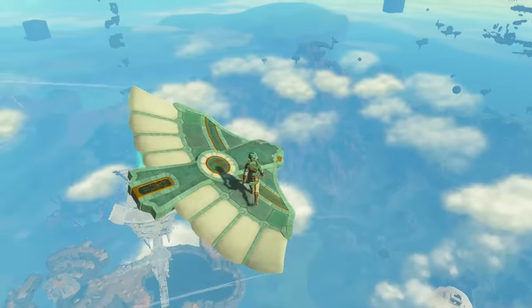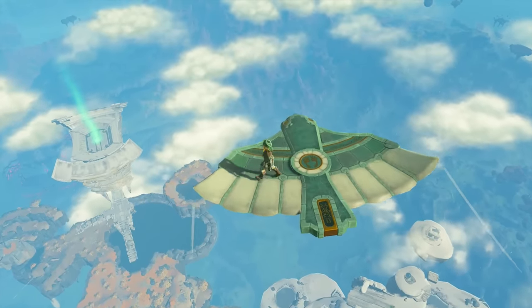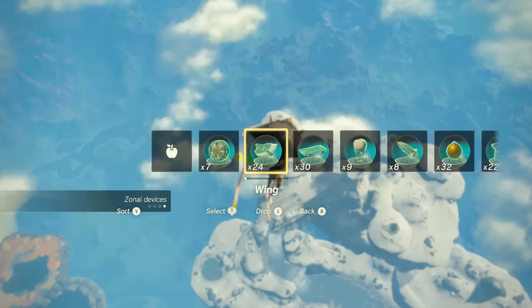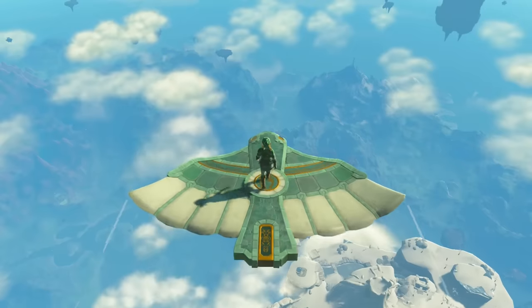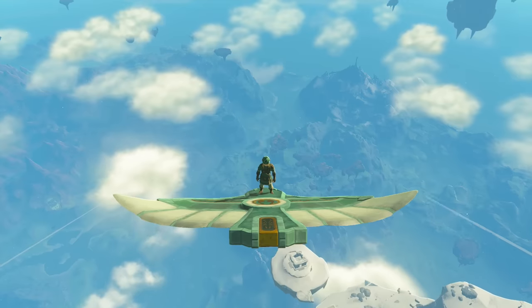An honorable mention goes to the chaining method, where you spawn one wing, ride it for a while, and then spawn a second one, ride that for a while, and do that ad infinitum for however long you want. It's not particularly helpful for finding a way to make a singular wing last longer, but if you are just intending on gliding gracefully down towards the ground for a long period of time, then this is helpful to you.